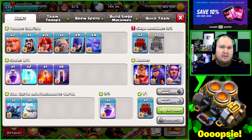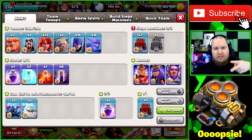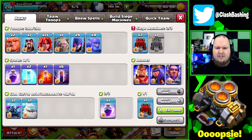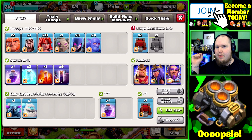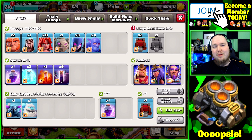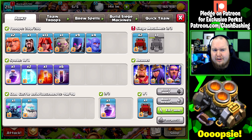On the last Town Hall 12 video I asked what army you guys want me to use that's heavy on dark elixir. I saw some interesting comments suggesting valkyries, witches, and bats — and I thought that actually sounds interesting. I've been playing with it and it's been somewhat successful. I've been treating it like a bowitch on the outside, sending witches and a couple of bowlers to clear, then valk-diving right down the center and deploying bats. It's actually been working pretty decently.